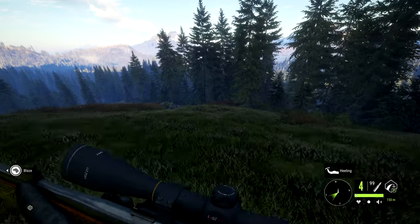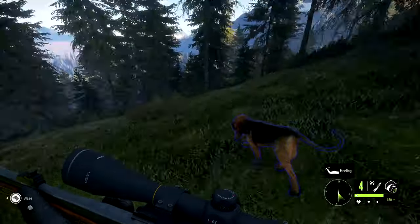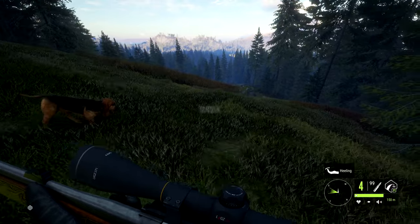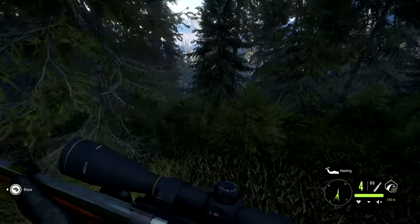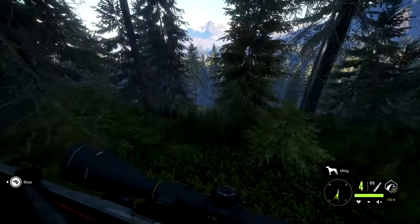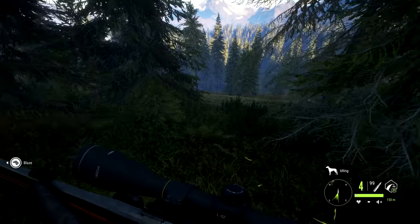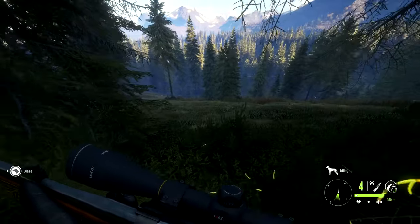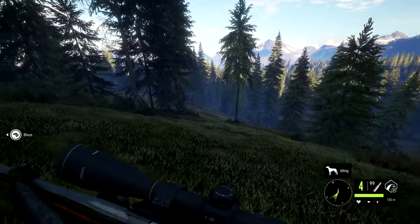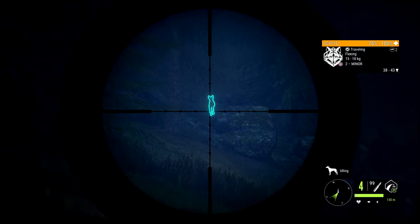We're going to head west up towards this lake, kind of northwest. Did you hear that boy? It's a coyote. We'll head through here and over to the lake to see if we can get a Roosevelt elk. I don't want to try and take one out with a double lung or heart shot — I want to see how the dog tracks, so I don't want it to just drop after 10 yards.